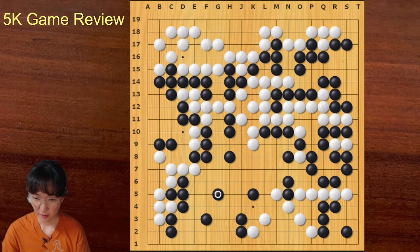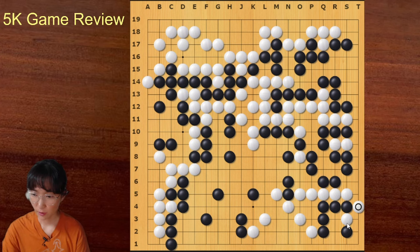White exchanged this and played here. Locally, black could have saved this group — this is alive. But now white is slightly leading. In the game black answered here — this would be the right move — but black played differently. This is a ko. White played here and came back, so finally white won this ko.